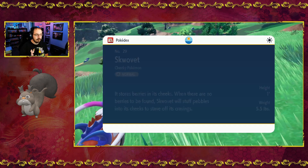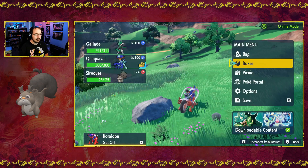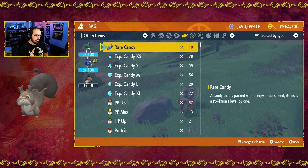Now we have caught our first little Squovit here. There's our little Squovit — it is level 6.